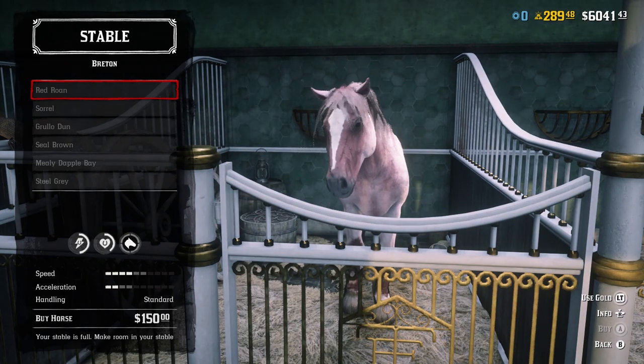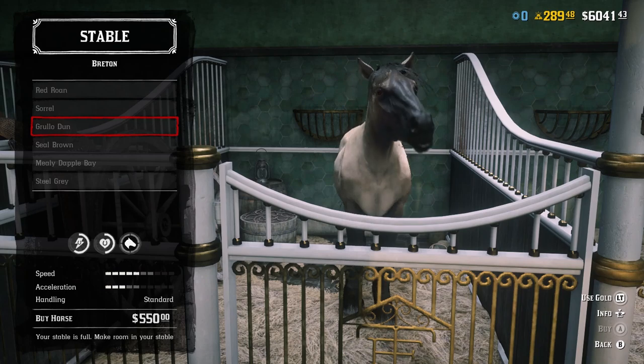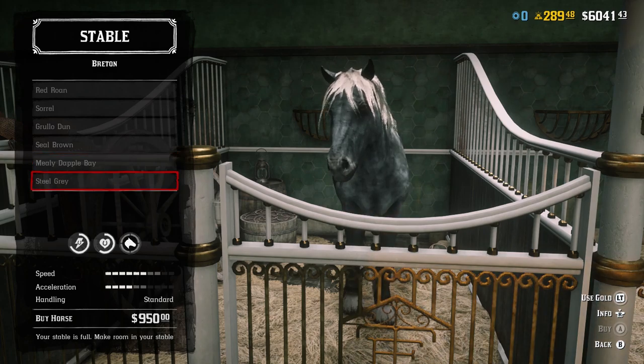At rank 1, you can unlock a Red Roan and a Sorrel Breton. At rank 10, you can unlock a Grullo Dun and a Seal Brown coat. And finally, at rank 20, you can unlock a Steel Grey and a Mealy Dapple Bay.